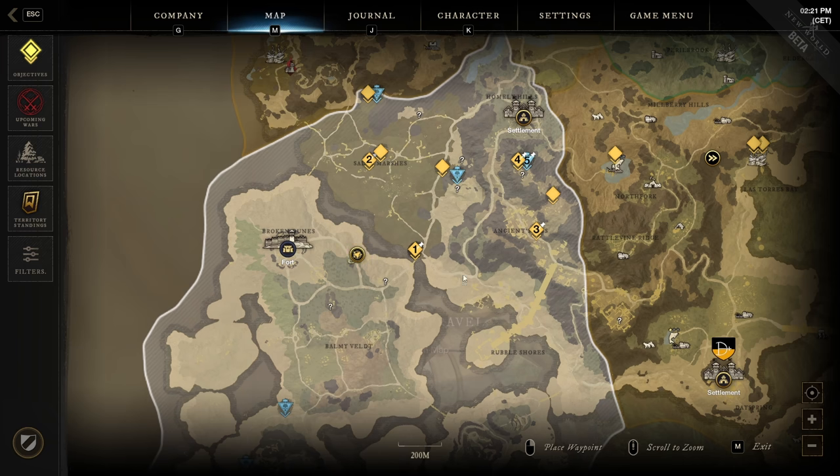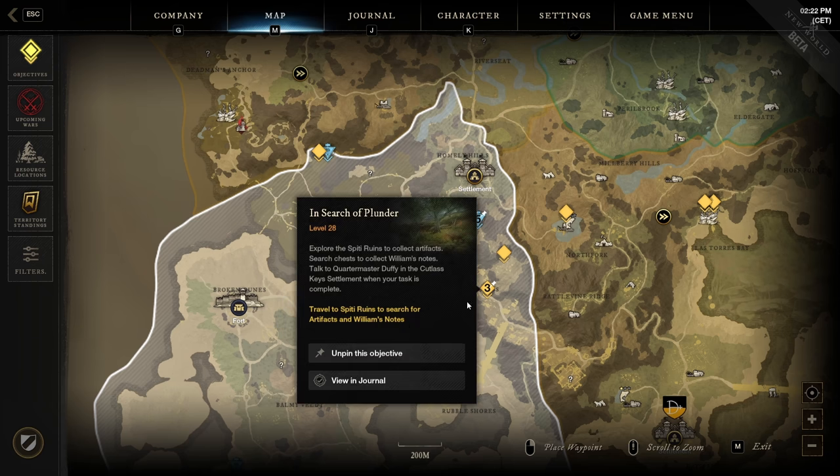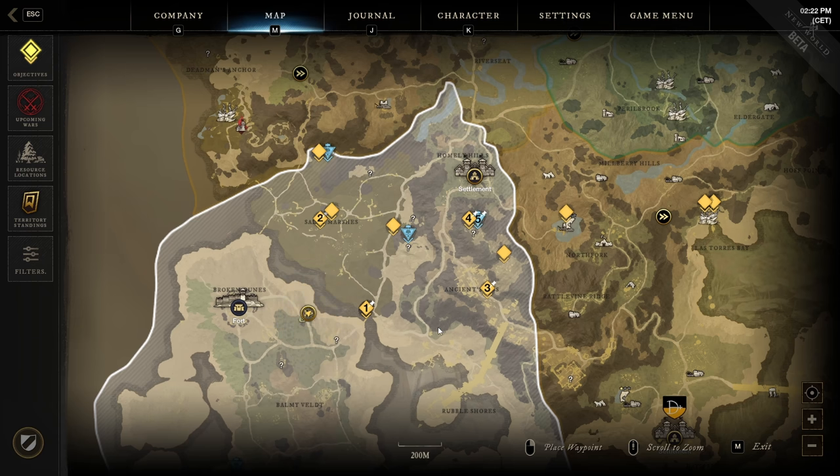If you want to maximize your XP, make sure you take all the missions in a town so you can run them in a circle — go from mission to mission in a circular route. This will maximize the total XP that you gain per hour.